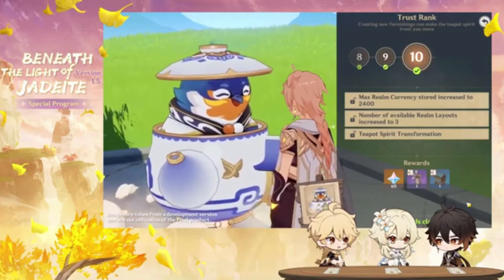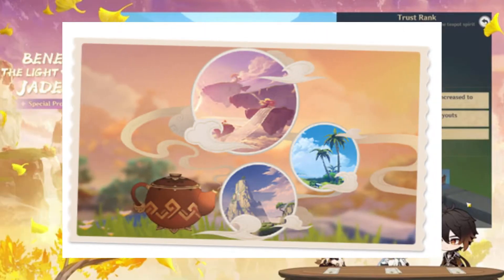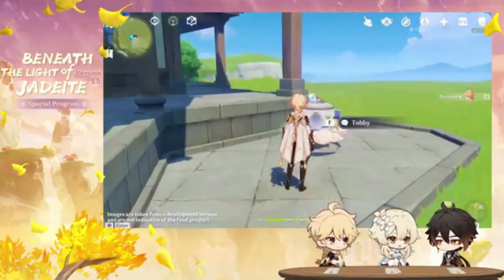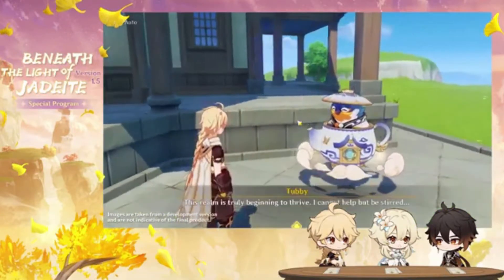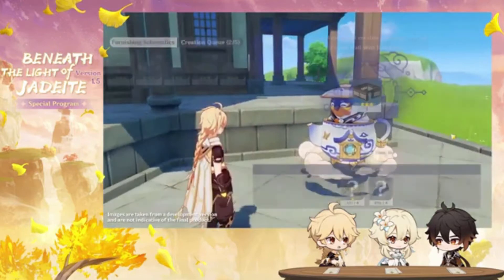Upon entering your teapot for the first time, you'll get to choose between three layouts: a beach, a floating island, and a Liyue mountain view. I'll be going with the mountain view, but let me know which one you're going to take because I'm interested. Players will be able to switch between the layouts freely, so don't worry about choosing one and being stuck with it — you can change it at any time.